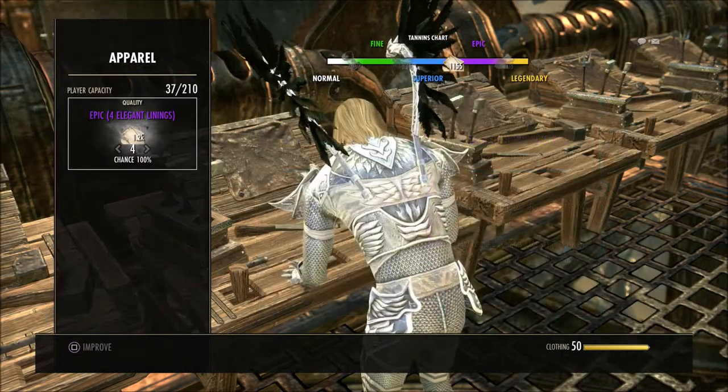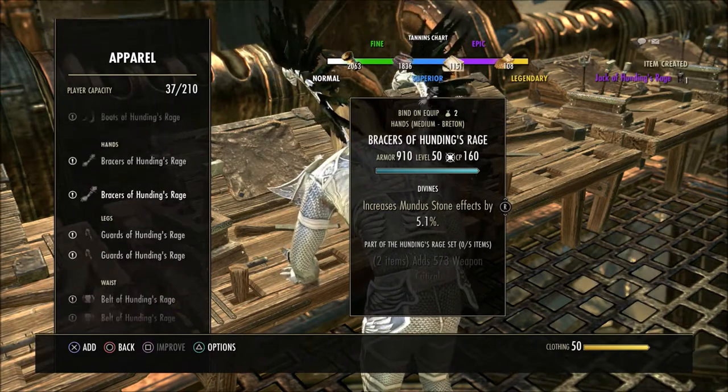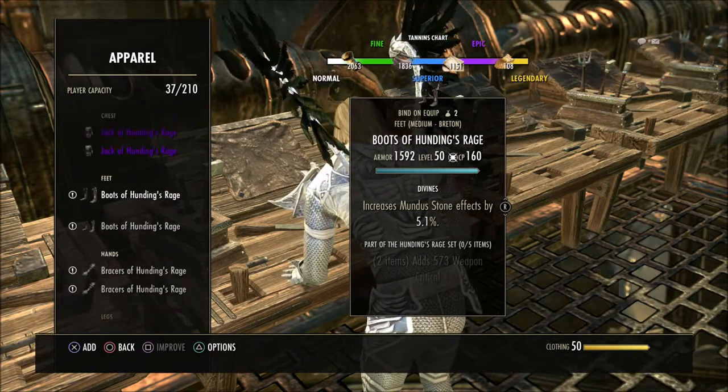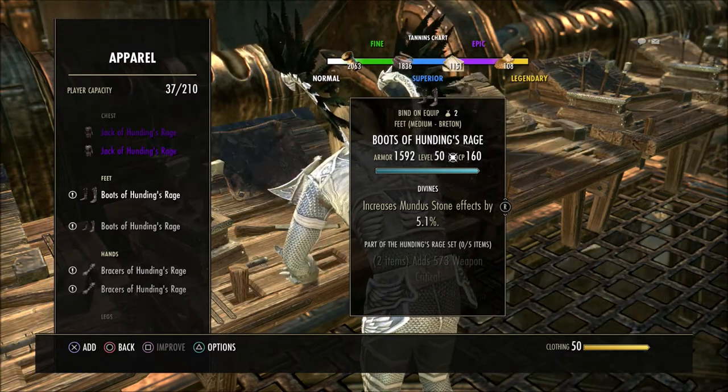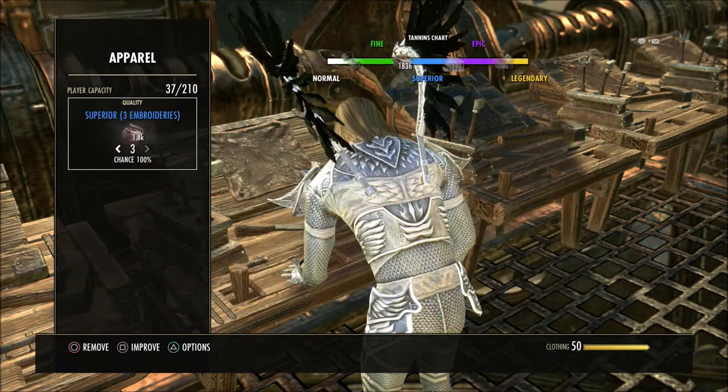In my opinion, if there was an option where you could just go down and select every one of these and hit improve all at one time, that way you can improve them all up to the point of what you want — whether you want them green, blue, purple, gold, whatever the case may be. Kind of like the same option where you can go through and select what you want to deconstruct all at one time.